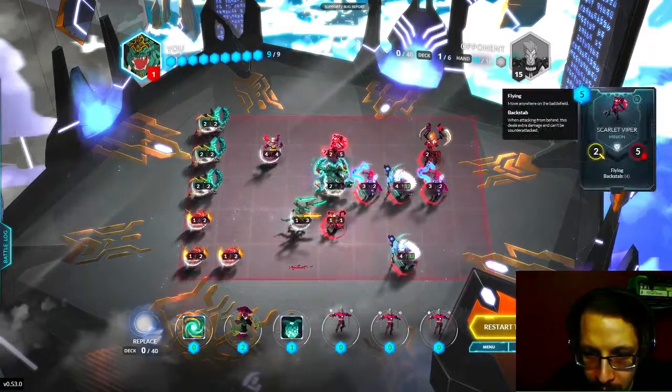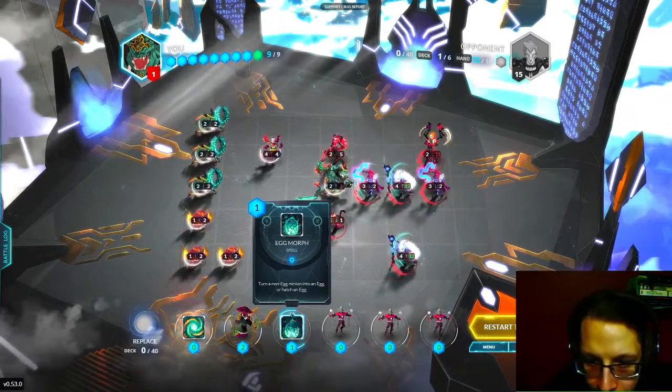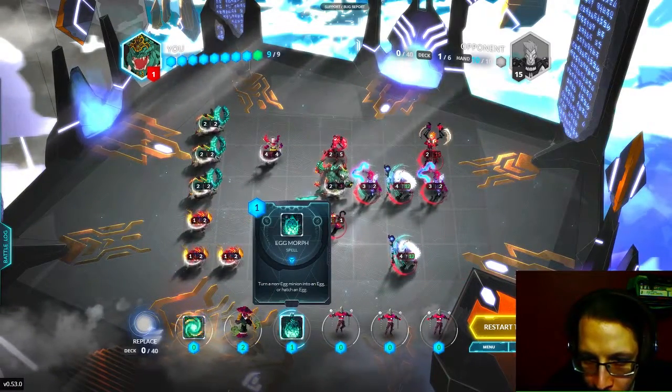The secret's going to be to egg this guy, get him rushed, so you can get that big plus four backstab. The order is really important.